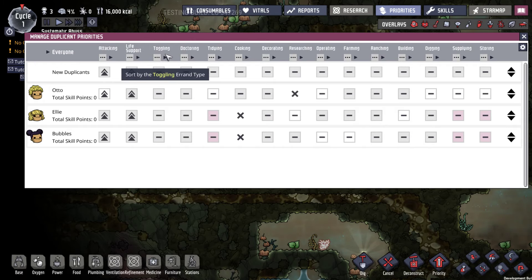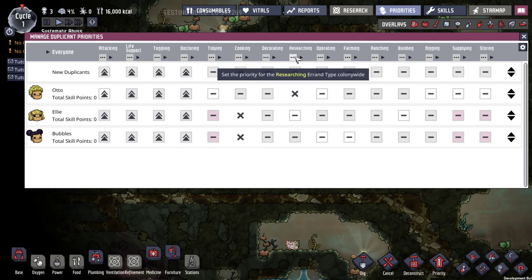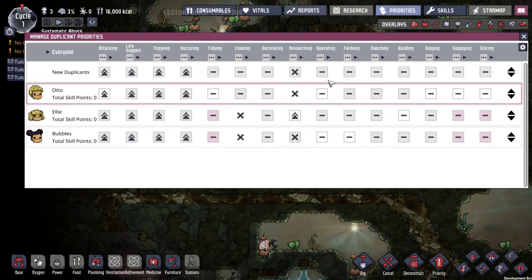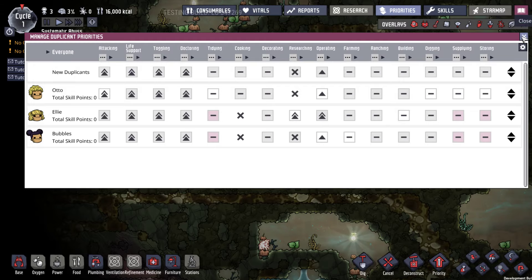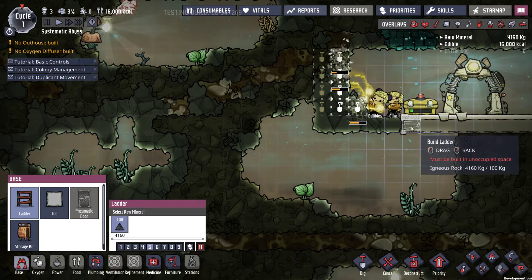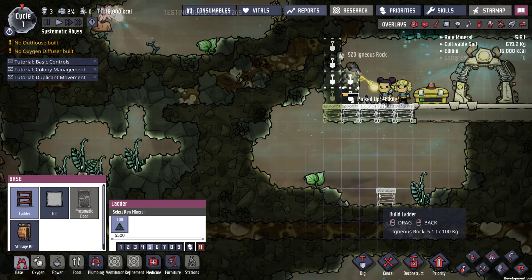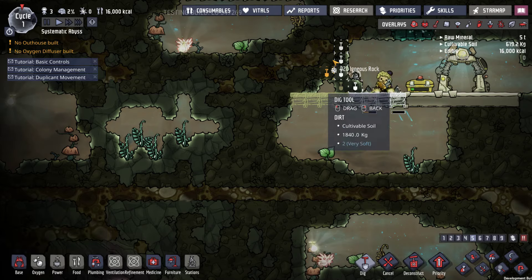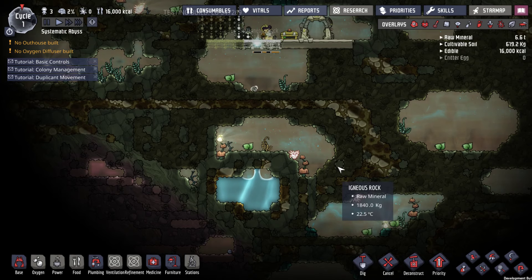We can unpause at a slow speed while I do all this. I believe Ellie was our researcher. Operating, just like that. I think I'm going to build some ladder tiles here so that our airflow is fine. I want to at least dig to this area. We're going to need bathrooms soon enough.